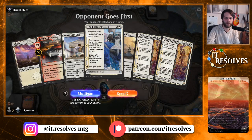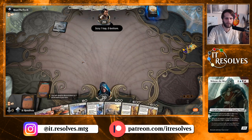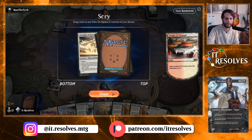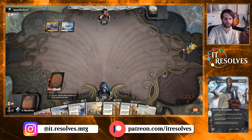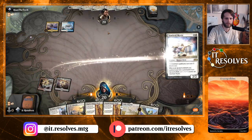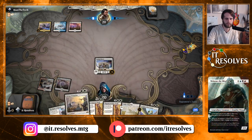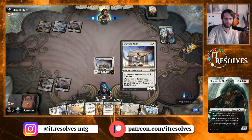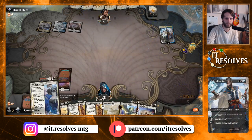This is a keep — with Birth of Meletis in particular, that's great. Against a control deck is my guess. It's not going to matter too much because we're probably going to shuffle next turn. Maybe not actually — maybe we go ahead and Starfield Mystic and see if they have a counter. Oh okay — bounce Starfield I assume. That's fine, so this turn we get to Starfield plus Birth.